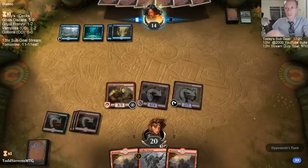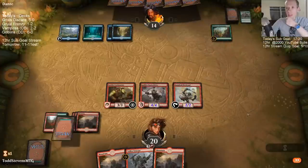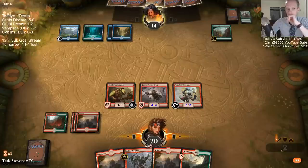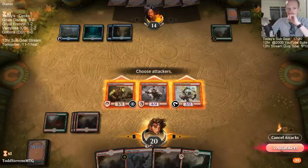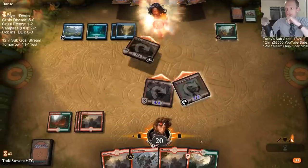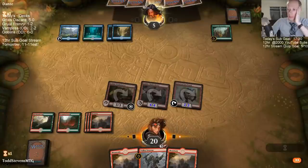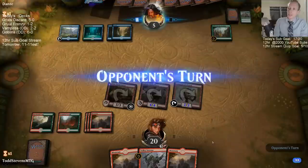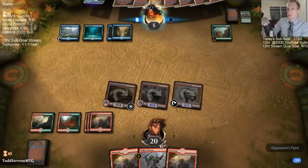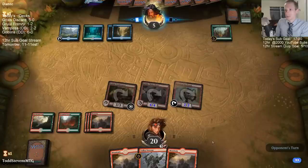No counter, but a Fog. I'm glad we have four Cinder Vines in our sideboard. I'm hoping we find them. Playing my card — we're attacking them for a bunch, but they could have a crisis that Volley Veteran kills.